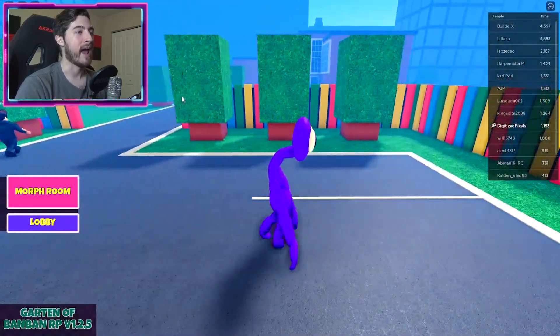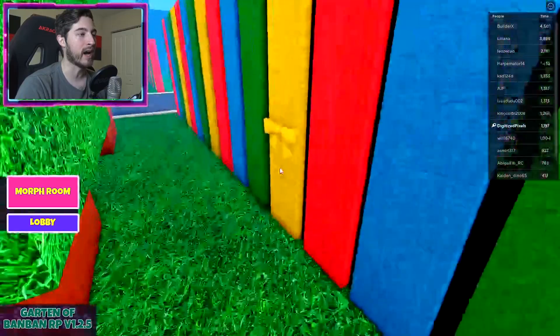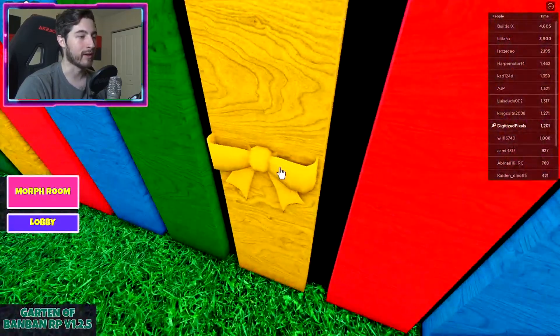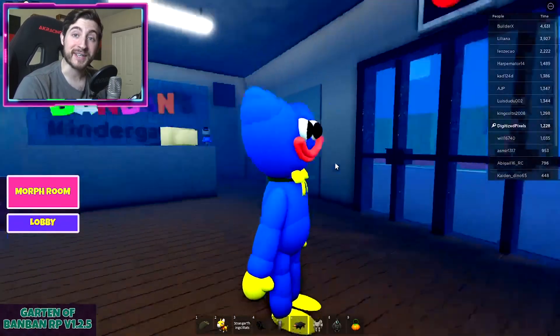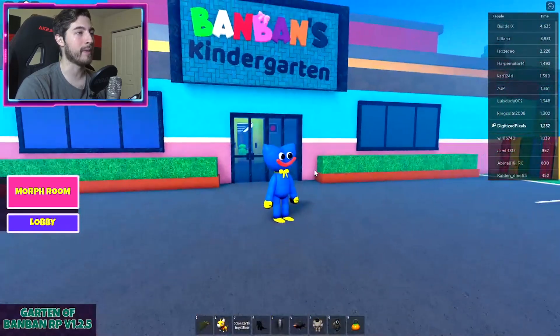Next is Huggy Wuggy. Go outside, then go to the right side, and behind these trees there is going to be a bow tie on a yellow fence post right here. There it is — go ahead and click on that, and that is how you get Huggy Wuggy.